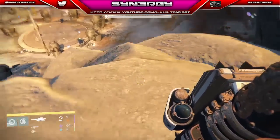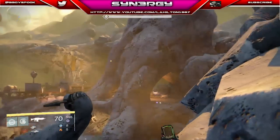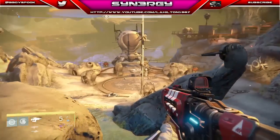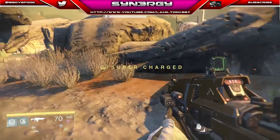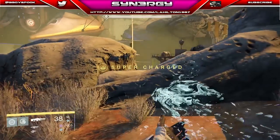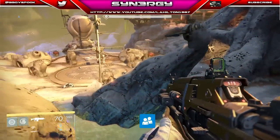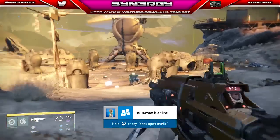This is the part where you really want a bit of patience. If you run into a specific zone and there are more adds than expected you're going to get slapped down. When you kill the last adds be careful not to release the Archon Priest just yet. Kill this Dreg, pick up the heavy ammo, and I'm switching to my Thunderlord for a bit of extra heavy ammo coverage.